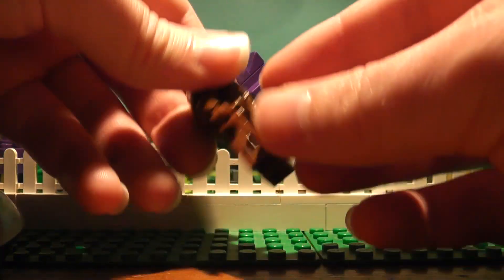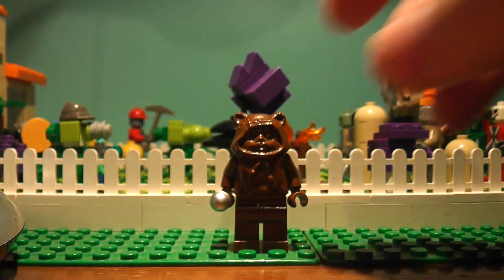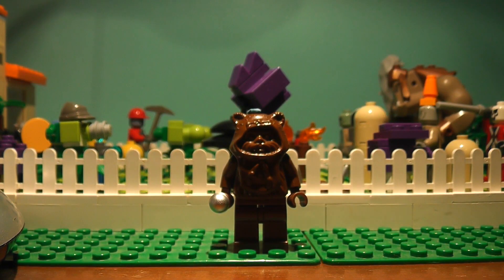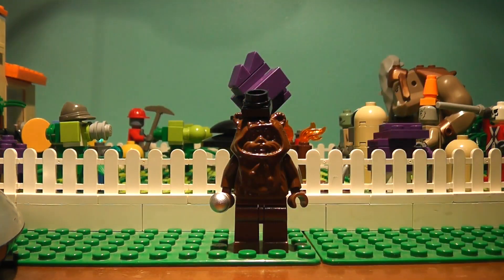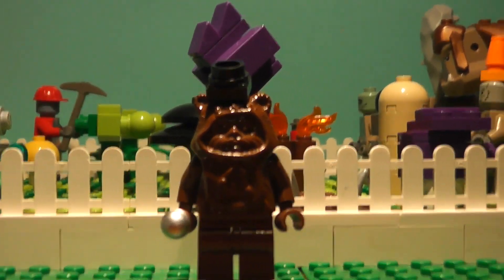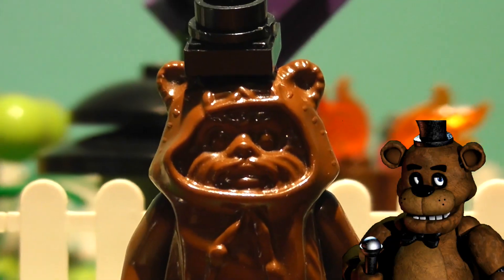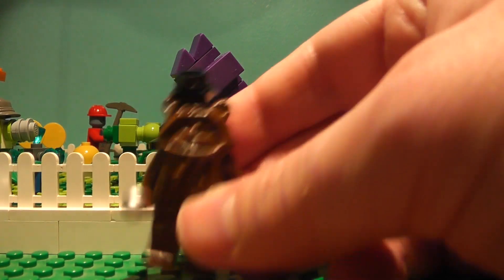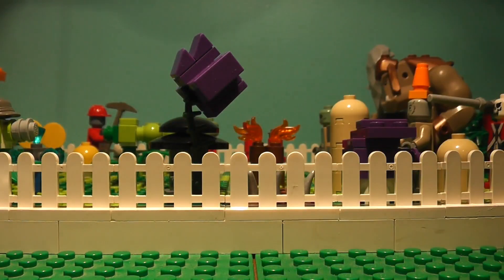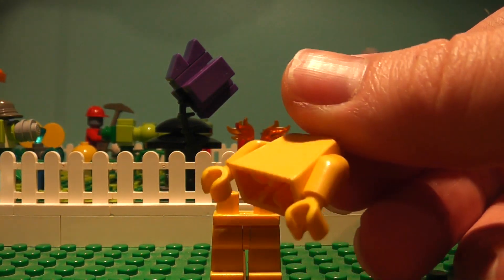Get this little thing — it's a lot smaller than it looks — put it in his hand so now he's got a microphone. Put a little bit of sticky tack on his head. To make his hat, all you need is one of these one-by-one tiles and a one-by-one round plate. Put that on his head and that is about to scale. There's Freddy. Sorry about the lighting.